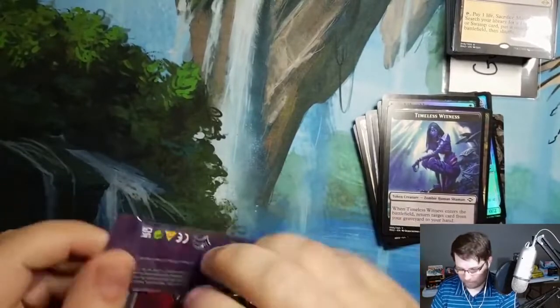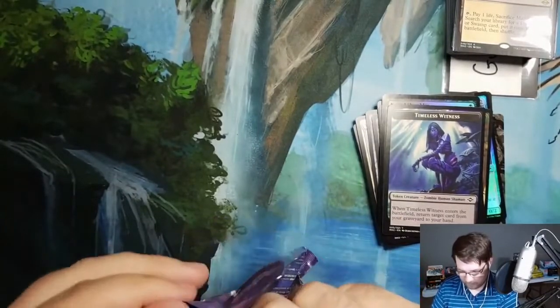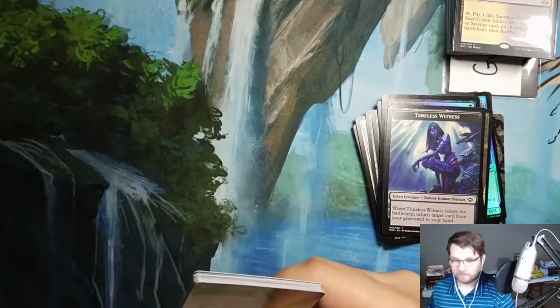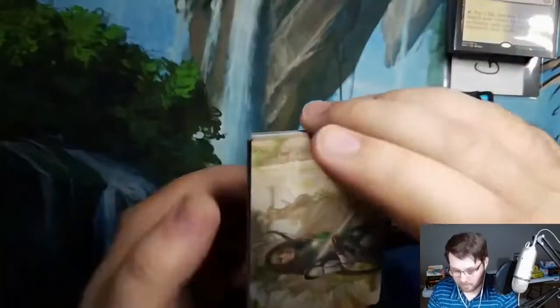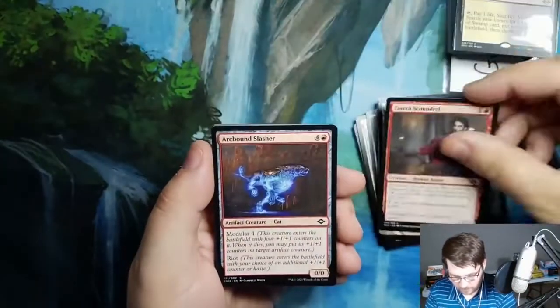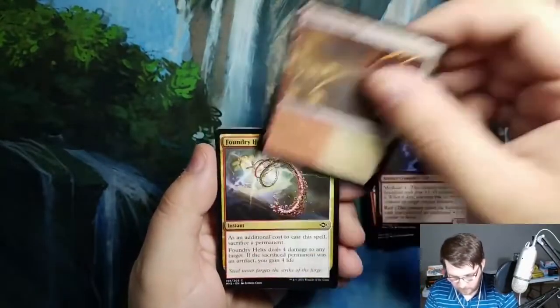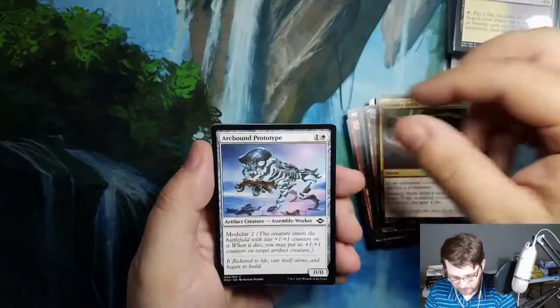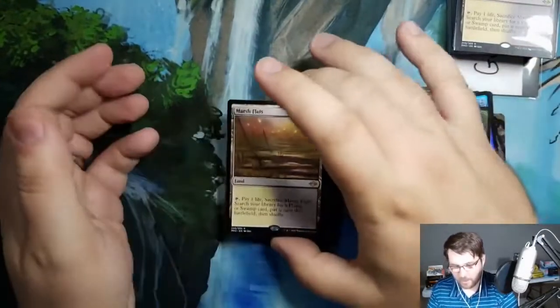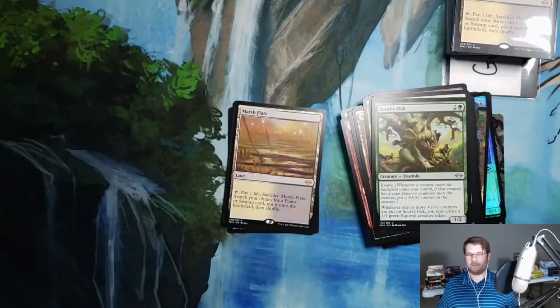Why are fetches not mythics? Because one of the big selling points of the set was that fetches are rares so you can actually get them. Here comes Recruiter — it's possible. Arc card. Forest, Tavern Scoundrel, Arcbound Slasher, Rustveil Bridge, Foundry Helix, Arcbound Prototype, Break Ties, Scurry Oak. You have got to be kidding me — three Marsh Flats for Guillermo!